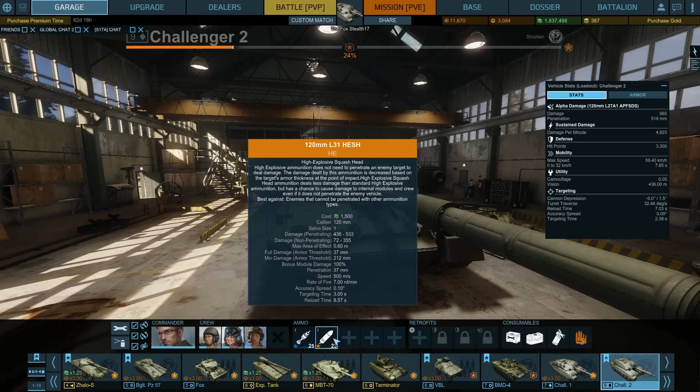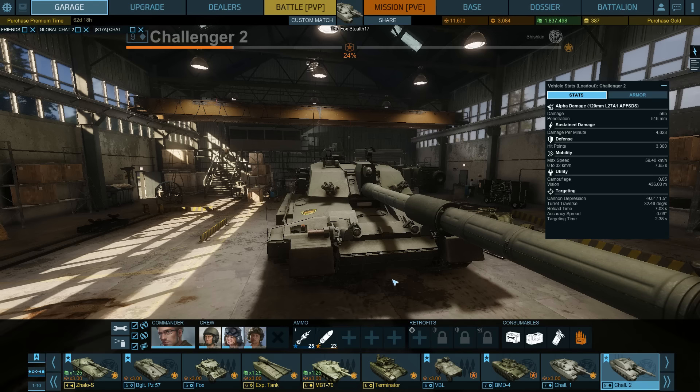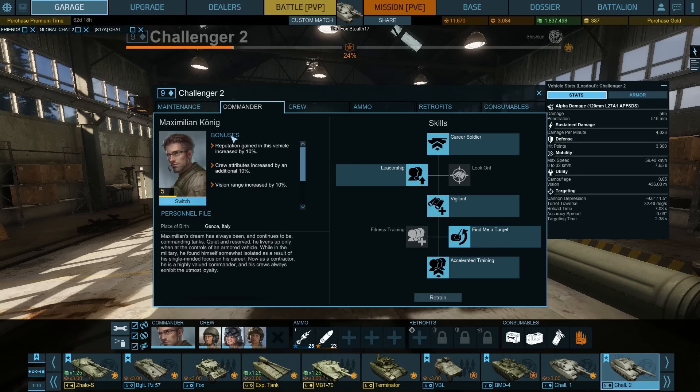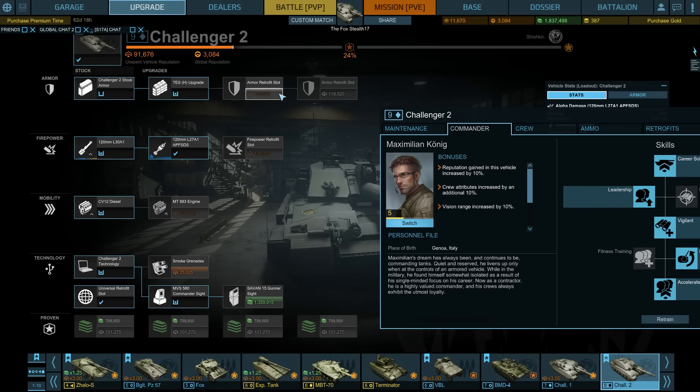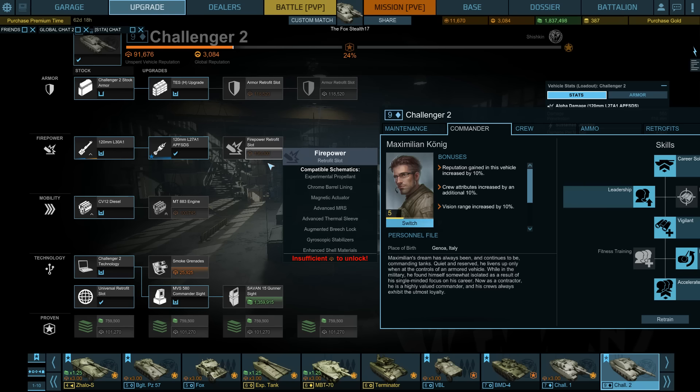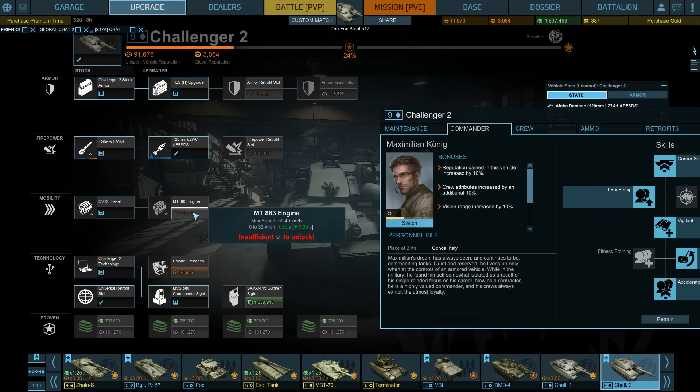I usually find myself doing somewhere between 500 and 1,500 damage at Tier 9 — I should be dealing 4,000 to 6,000 per match. It's probably me; I haven't figured out how it works yet. For the Commander, I'm currently using Maximilian Koenig to get the reputation needed to unlock everything. The upgrades take a lot of reputation: 118,520 vehicle reputation points for one armor retrofit slot, 136,000 for a firepower retrofit slot, and 100,000 for an engine giving 0.3 seconds better acceleration — not worth it yet.